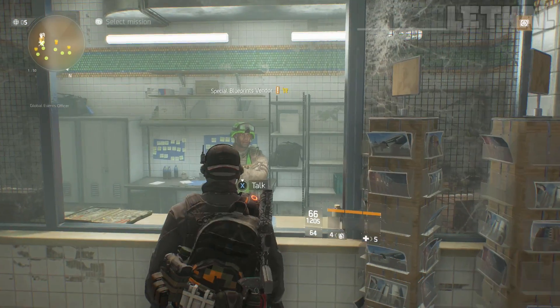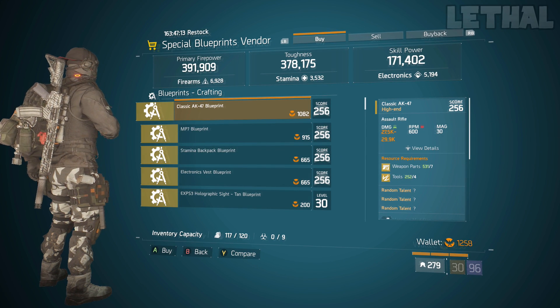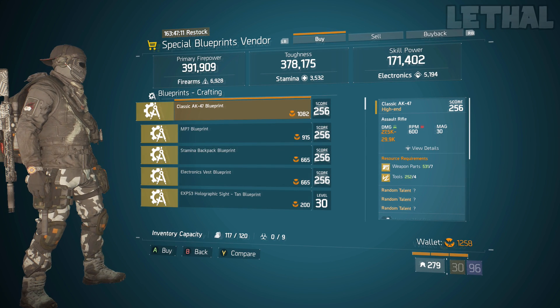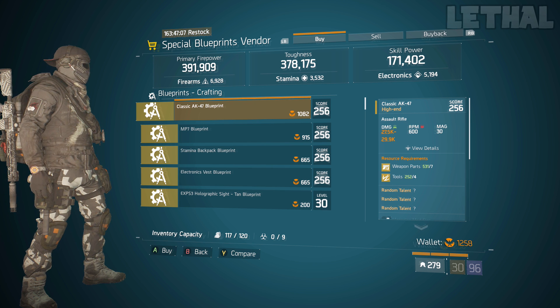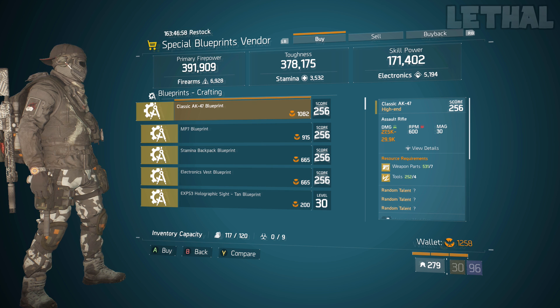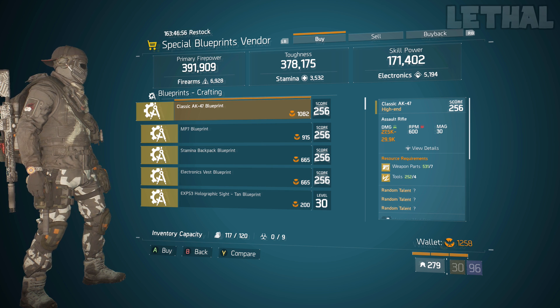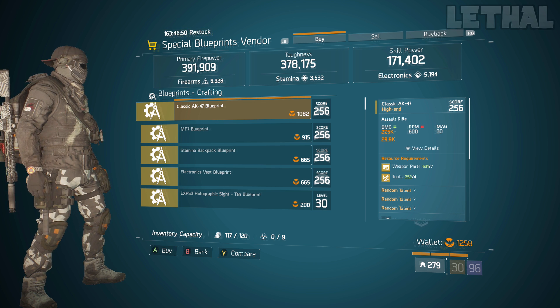Starting out, you guys want to check out the special blueprint vendor. The first weapon I would recommend buying is the classic AK-47 blueprint. This weapon already does a lot of damage, and in my opinion this is a very good pickup and a very good blueprint to have if you're making a PvE build. For PvE it does a lot of damage — if you pair this with Striker or something else, this gun will melt any NPC really quickly.